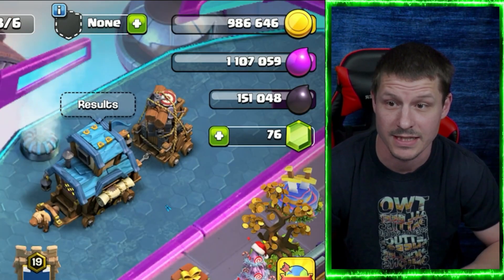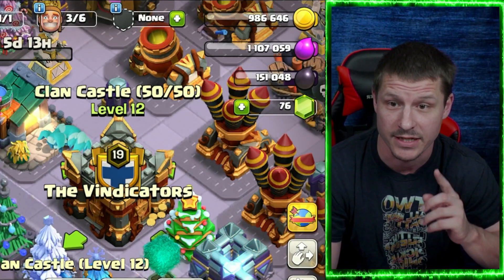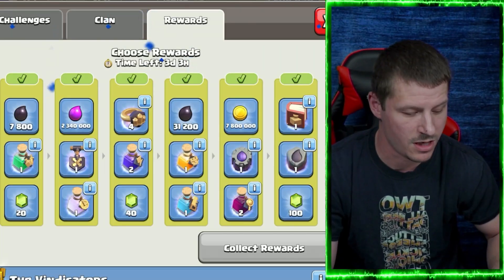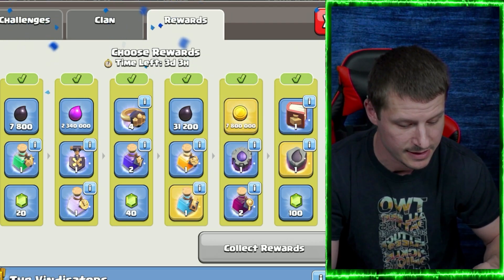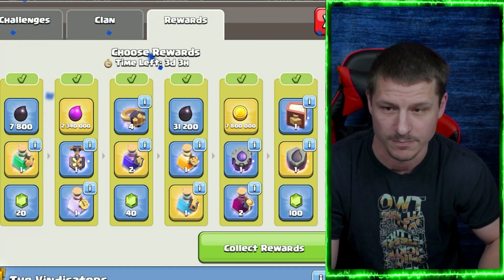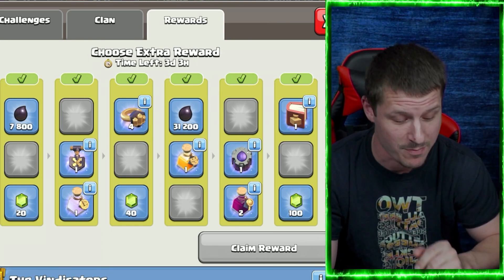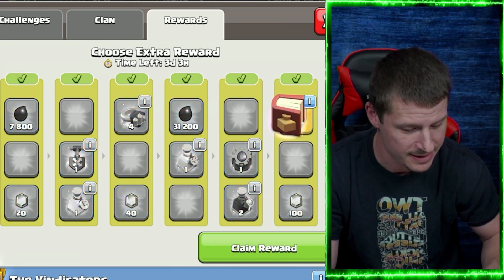Now it's time to collect the clan game rewards. Almost forgot — I've got to collect the treasury first so I can collect the gold from the clan games. I'm going to get the Rune of Dark Elixir, the gold, a Builder Potion, Power Potions, Elixir, and a Training Potion. And then, of course, I can get the Book of Spells because I got my max points — the 4,000 points for clan games. Go ahead and collect that — sweet.